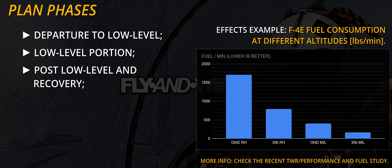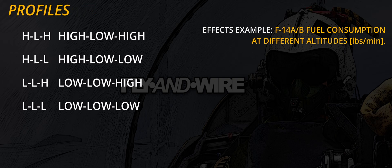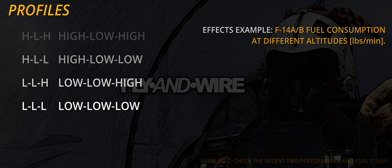Therefore a flight plan may see the first portion flown at high altitude, then low level, and eventually high altitude again. The resulting profile — high-low-high or HLH — and the ordnance carried affect fuel consumption and timings differently from a low-low-low profile. Given the simplified nature of this video, these considerations are left out for a later time and only the central low-level part is discussed.